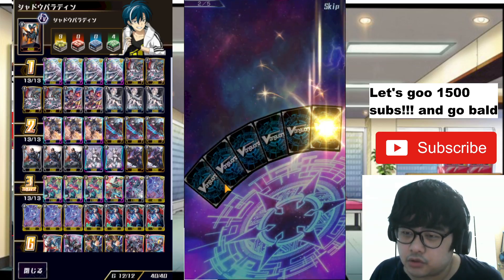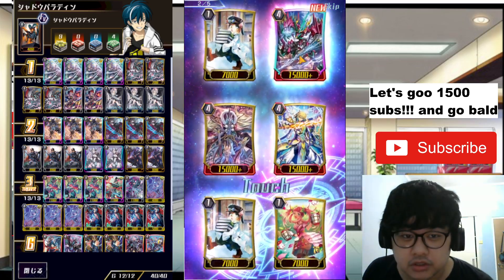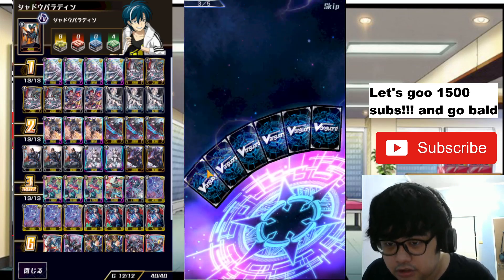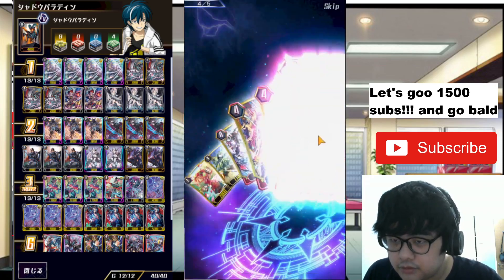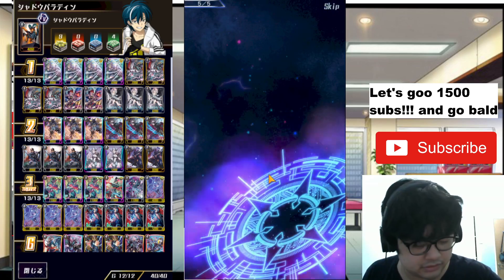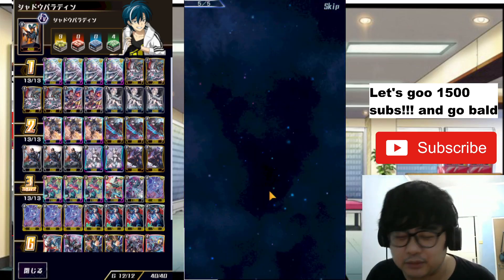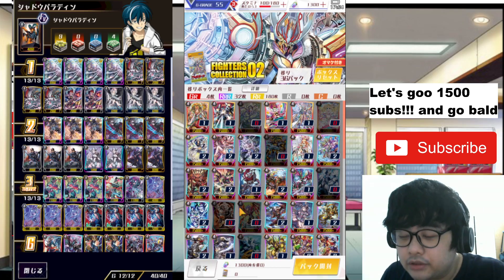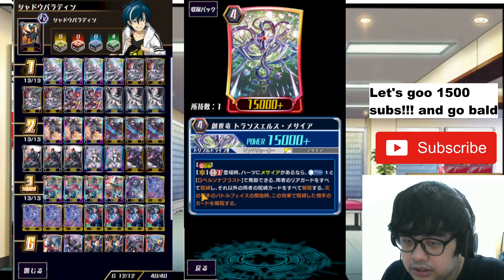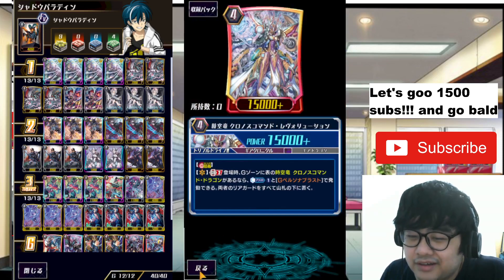I have translations of some skills in my Discord — the link is in the description. Oh! Is that the card Kai uses in the anime? Is that a Vermilion support? I get the Deleter — no, I wanted my Blaster! I don't get any Blaster. I don't know if the Deleter will be good or not — some people say it's good. It needs a cheaper cost, you need one more. I can't remember his skill — I don't really like this one.